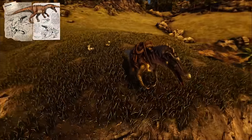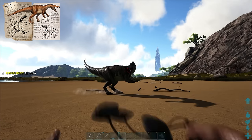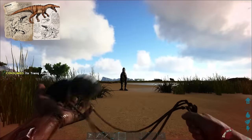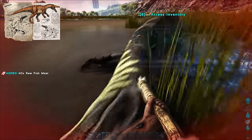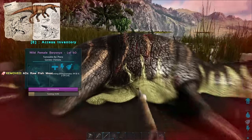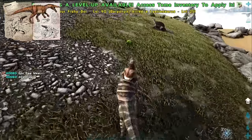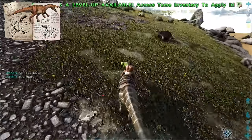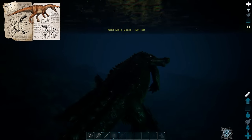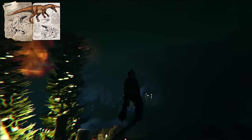Coming in at number 2, we have the Baryonyx. A lot of you might be thinking that this isn't a beginner tame, and while it has specific uses for mid and end game, it's a great beginner tame to start exploring the seas, oceans, and lakes on the Ark. The Baryonyx is a pescatarian, meaning it only eats fish and is as simple to tame as a raptor. The Bary is a bit more powerful than the raptor though, so if this is something you're interested in keeping on land, go for it. The main reason it's on this list is because it's powerful both on land and in water. Its Tail Whip stuns ocean creatures as big as a Dunkleosteus and can help you get into those elusive underwater caves that hold artifacts and great loot drops.